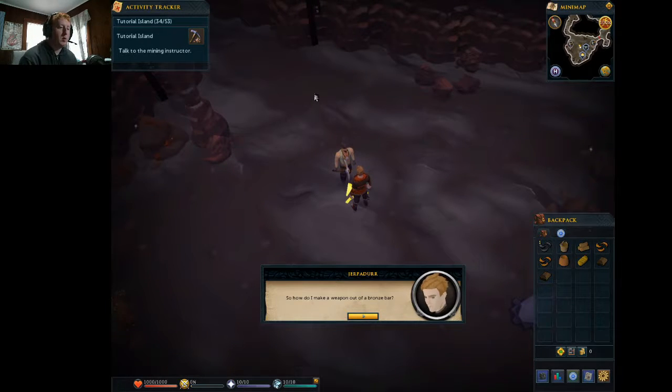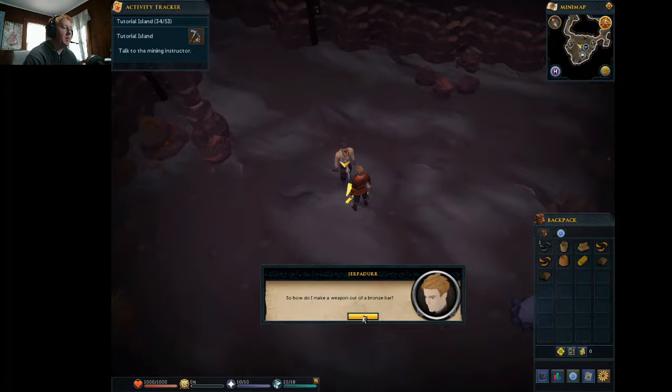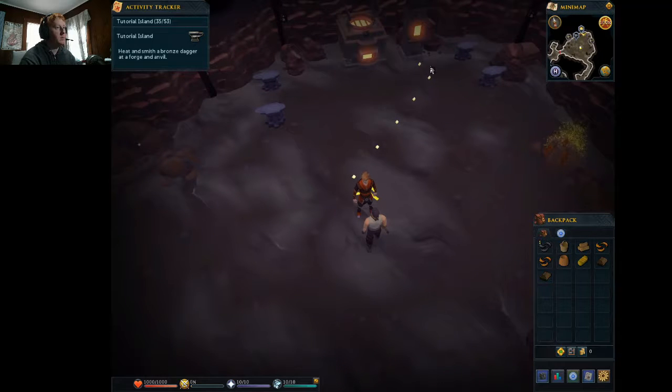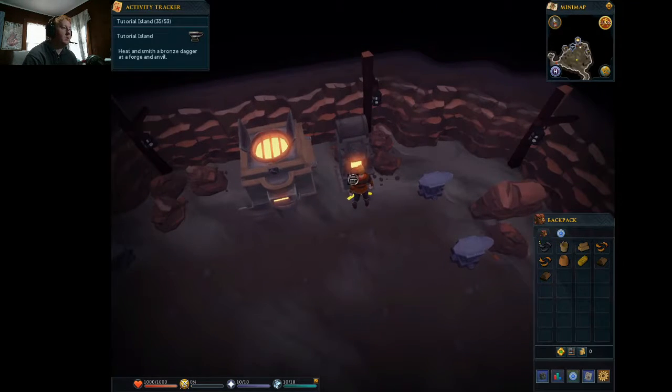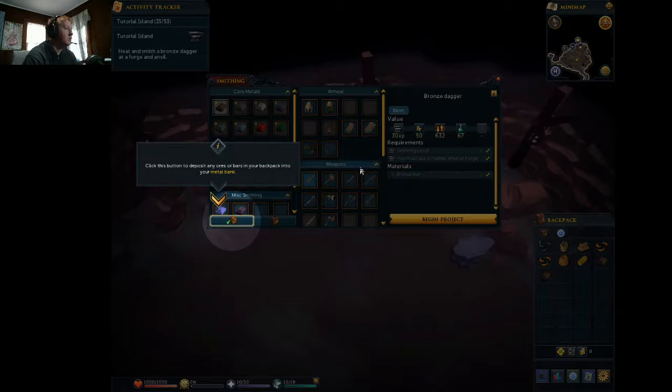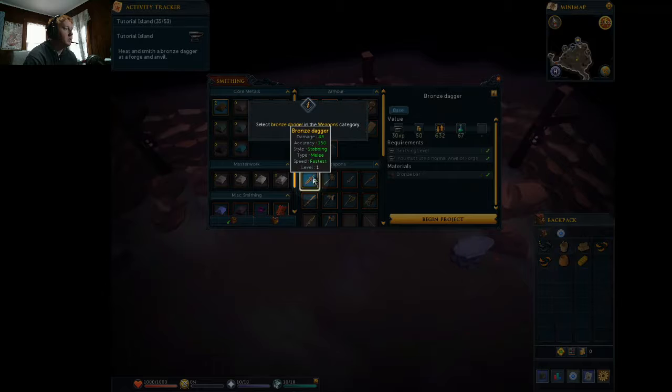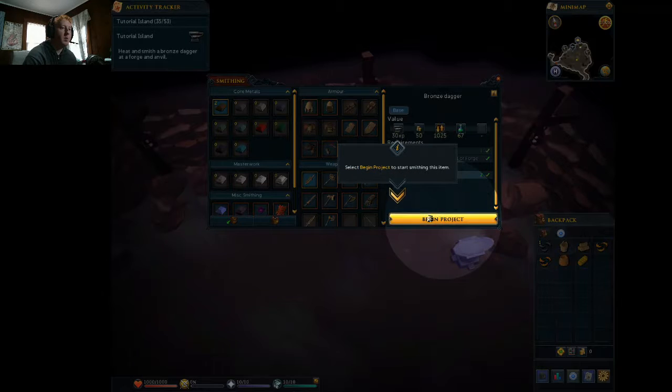Yes, I'm going through the tutorial because I've never played, so — how do I make a weapon out of a bronze bar? 'When you use an anvil, you choose the item you want to smith, as long as you have a high enough smithing level and the correct number of bars.' I'm skipping some of this. Bronze dagger — begin project.